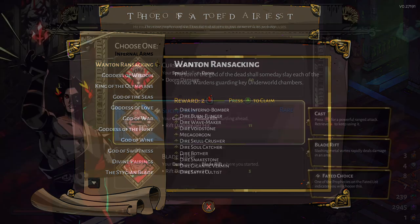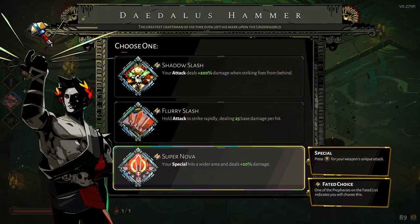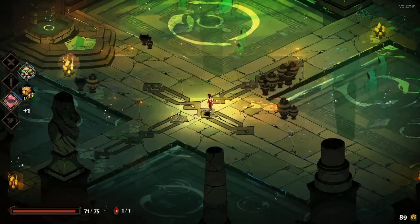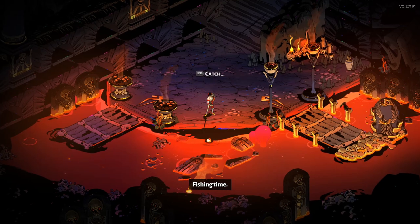From completing these prophecies you will also be able to gain other resources. Some of the other rewards include picking up all the boons, and if you do pick up boons during your run you can see the faded choice by the boon that you haven't yet gotten — which is also a good way to try out every boon to be more familiar with how they work so you can be more effective in the game.